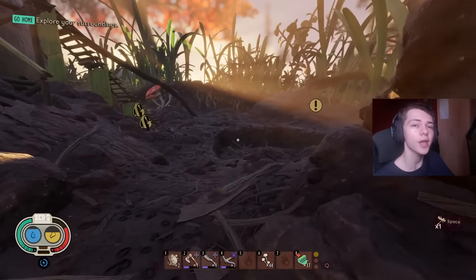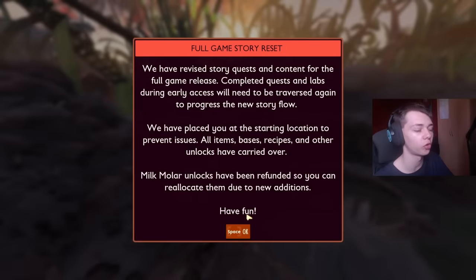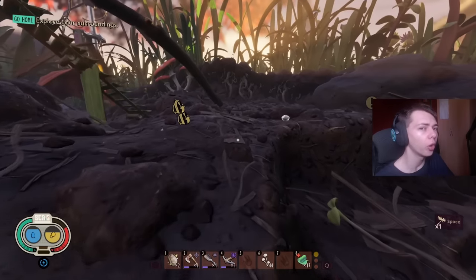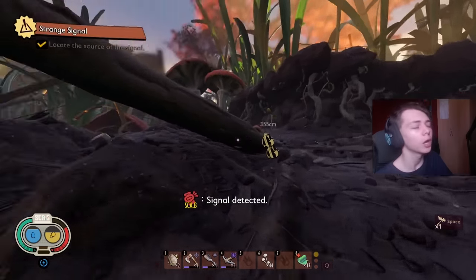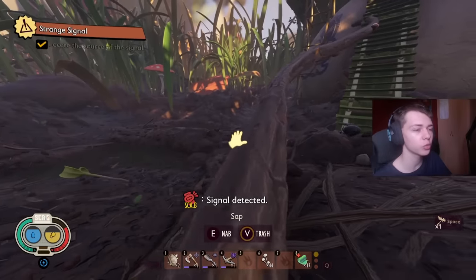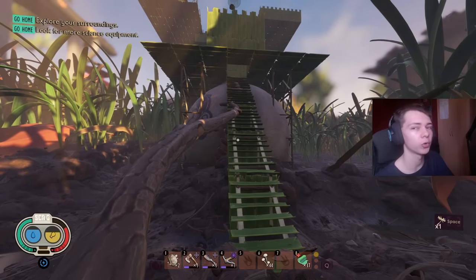What's up guys, it's Paralyzer here and today we're going to be talking about grounded base locations in the 1.4 version. Now obviously 1.4 isn't out yet and I'm not playing 1.4, but I do want to show some base locations in the 1.4 version, mostly because we know that 1.4 is going to have teleporters.